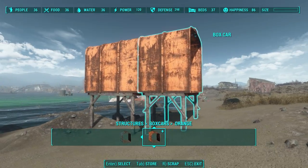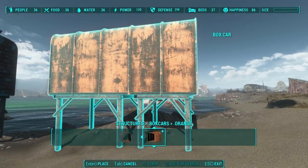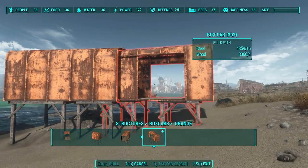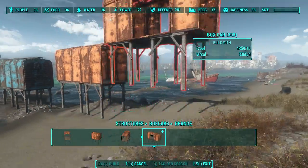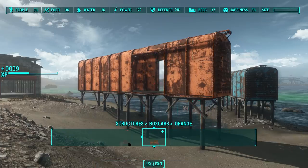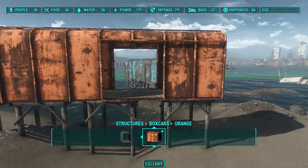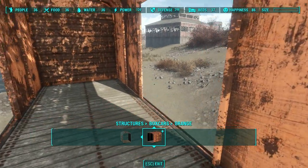It looks like we're running out of land, so let's hold E — that selects the entire structure — and push it down into the earth. Then grab this end cap and there we go. I'm not sure why I had to move all that around, but there we go. And then you can come on inside and here's your little boxcar.